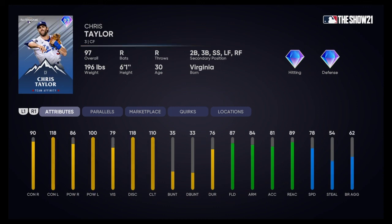We got another utility man here — Chris Taylor. Again, another card that can play a lot of different positions: center field, second base, third base, shortstop, left field, and right field. 90 contact vs righties, 118 contact vs lefties. 86 power vs righties — a little more pop would be nice. 100 power vs lefties. 79 vision — kind of low compared to some other cards we've seen. He makes up for it with all the positions he plays. 78 speed, 54 steal — not bad. He could get away with stealing for sure. Solid card.